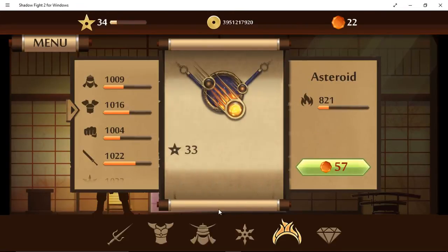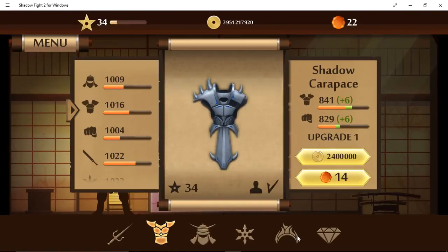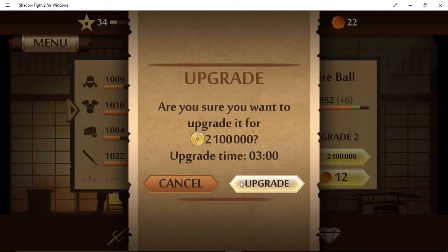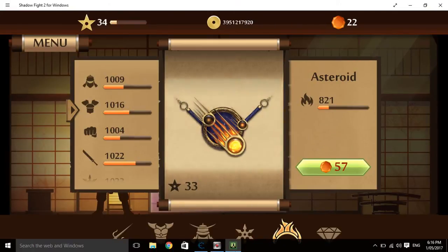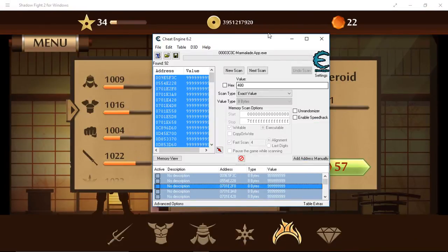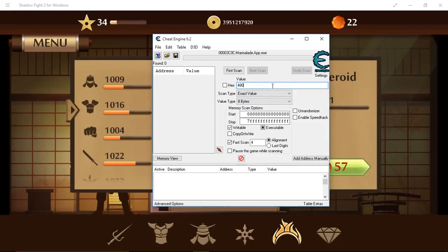Here's another trick I learned. Let's say you don't have enough gems to buy items that cost gems instead of coins — you see this one has a gem icon instead of a coin. The way you can get it is by going back to JitEngine and clearing everything like the previous values. So the cost is 57. You're going to put in 57 into the value and press first scan again.